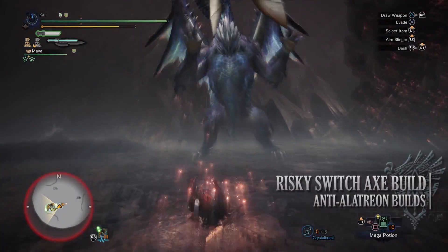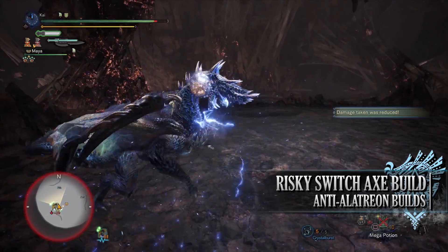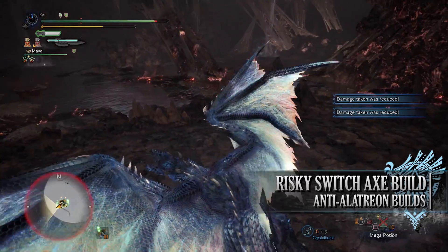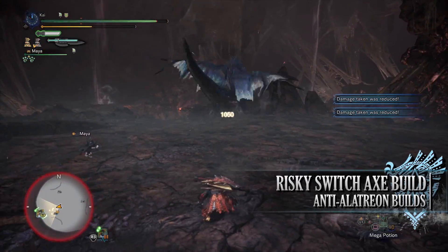The first build I'm going to cover is the risky Anti-Alatreon build. This build, much like other risky builds featured in this series, makes use of the full Safi Jiiva armor set, providing us with a ton of DPS but at the risk of draining our health and leaving us vulnerable.